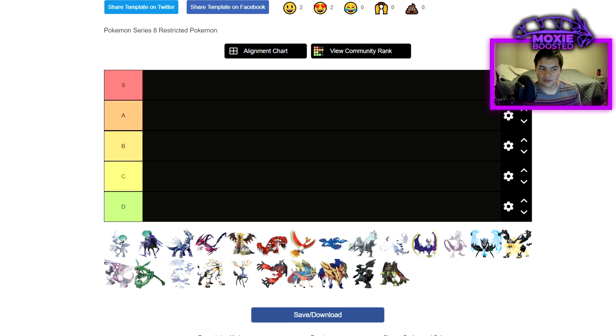Ndidi next to it is still really good. Clefairy next to it makes it so nothing really one-shots this thing, especially since nothing can Max Steel Spike on it. However, the rise in usage of Wide Guard does make Glacial Lance a little bit less viable overall. Not that it isn't viable — it's an incredibly strong move. And now nothing can even Dynamax to try to resist Glacial Lance, so that is something really huge about it.